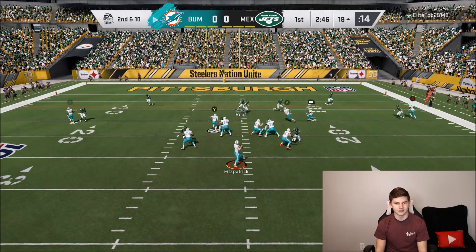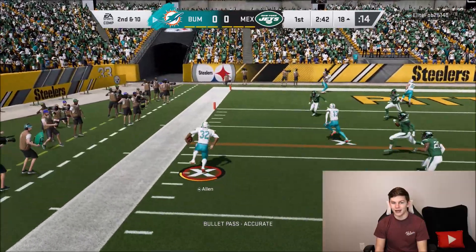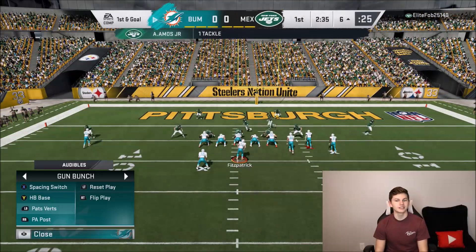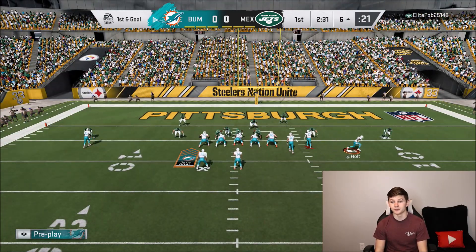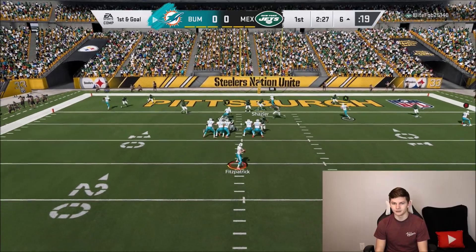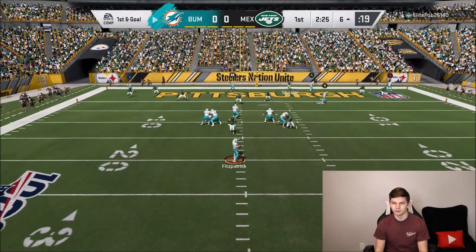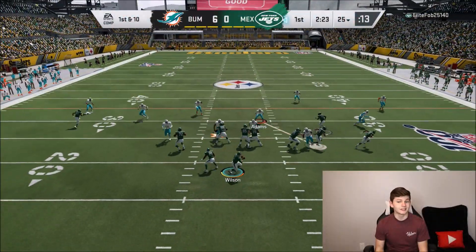We do have Y open though — Marcus Allen in the flats turning up the field and picking up a first down. We're actually moving the ball right now with Ryan Fitzpatrick. I am thoroughly surprised. Let's see if we can hit Kittle — I think Kittle's probably going to be wide open. Actually, Kittle's not going to be open. High point fade at the back of the end zone — OBJ! Nice little throw there.